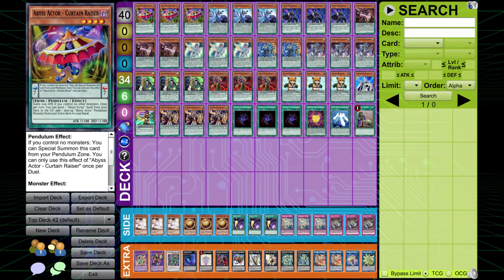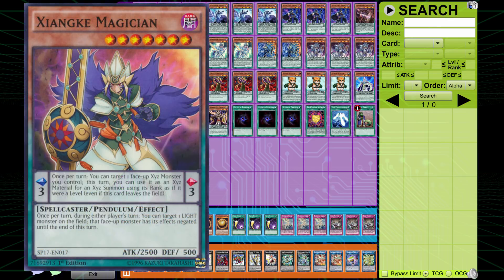The main deck is very similar to the list we saw from you and Luke beforehand. Actually I think it's identical to his list. What would you change in the future? The Star Pendulum Graph should be Janky Magician. Janky Magician is this really weird level seven Pendulum guy that never gets played. In the scale, it's a scale three, and its effect turns a face-up Xyz monster you control into Xyz material for an Xyz summon using its rank if it were a level. So you do Beatrice for the F-Zero economy, make your Beatrice, send the Rank Up, make Gaia, add the Rank Up, make Gaia into a level seven for the purpose of going with an Astrograph to make Absolute.